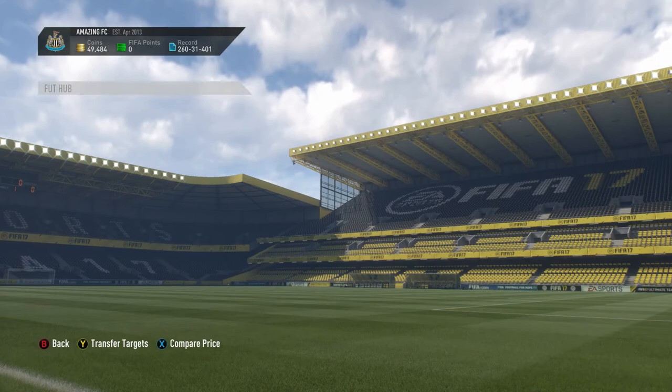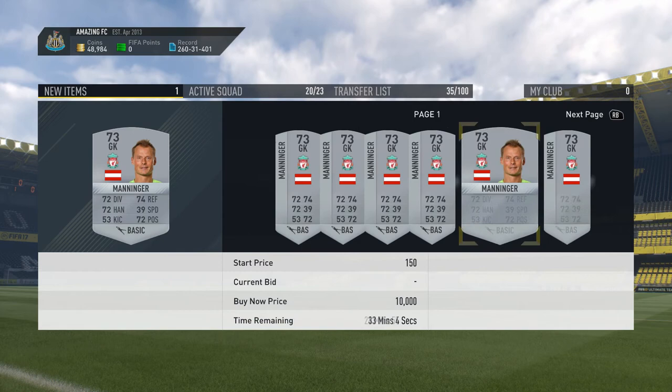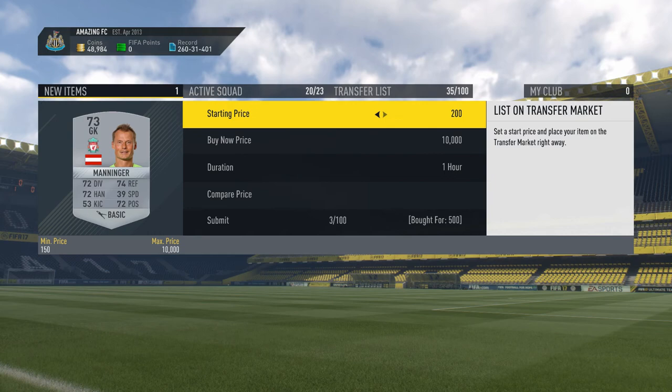And there's a Liverpool goalkeeper for 500 coins — it's going to be our last deal of the video. Let's see how much profit we've made: he's going for 950, then 700, then 600. You know what, I'm going to hang on to that last deal because I reckon at some point he might go for a bit more.